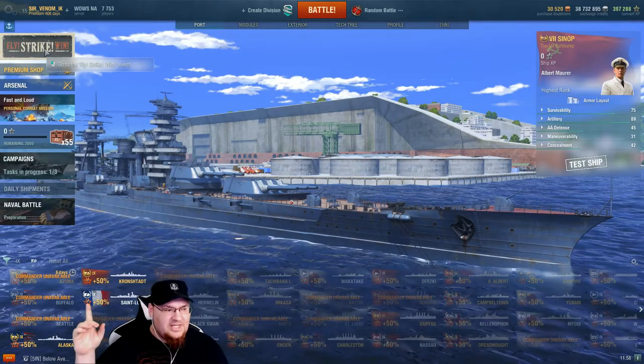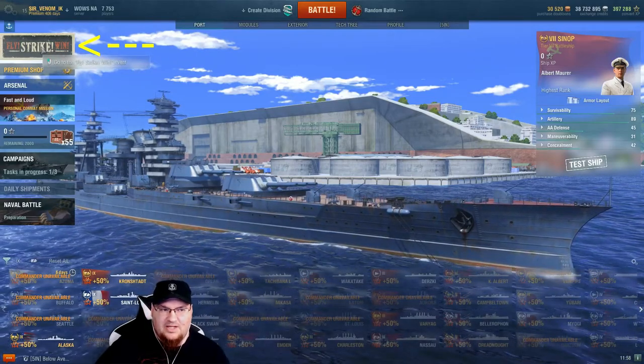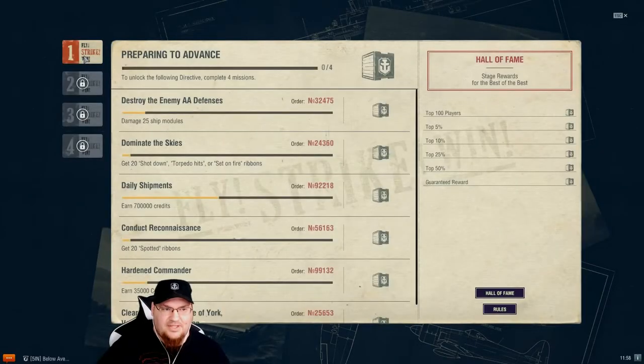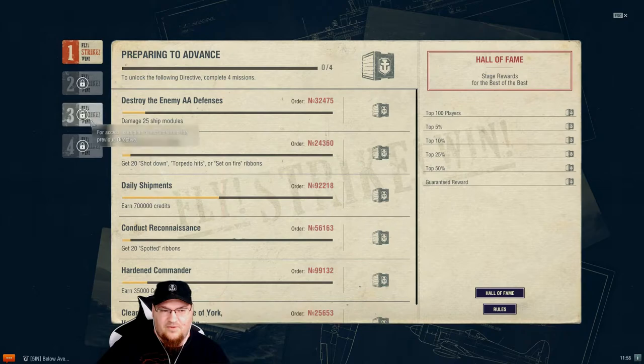First thing we need to do — you see where that arrow is up top? Click on the Flystrike Win tab. Then we'll unlock all four. As you can see, there are four arrows right here of what you need to do.